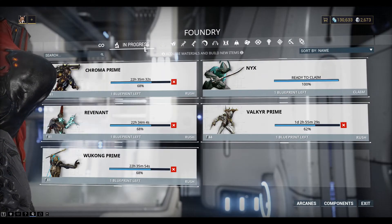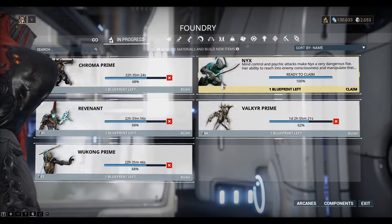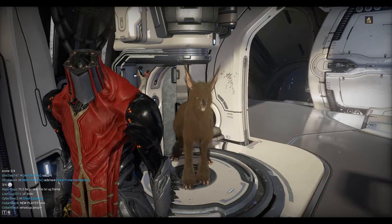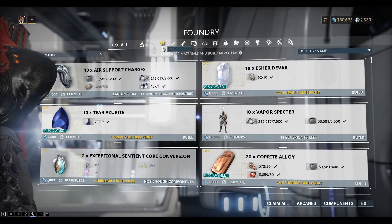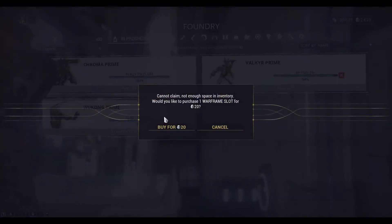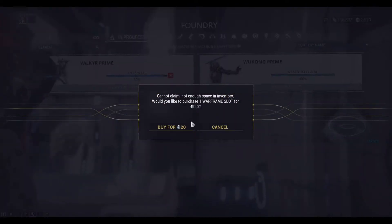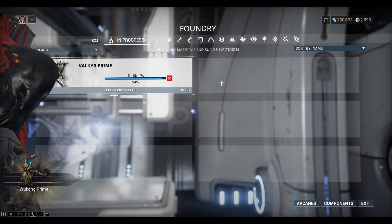Let's take a look at what we have. So the Nyx is finished now — that's not a Prime Warframe, it's just a regular one, but I'll grab that. And the other ones are still baking. Alright, some more time has passed. Let's come back to the Foundry and see what we got. Chroma Prime is finished, so we'll pick that up. And Wukong Prime is finished as well, we'll pick that up. Ok, let's go and take a look at these.